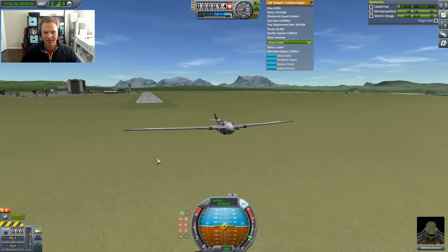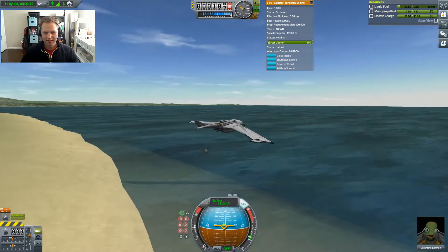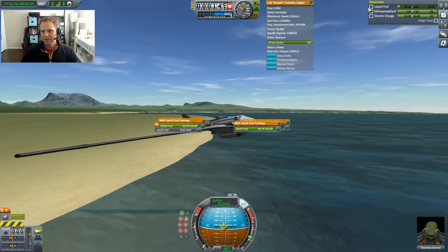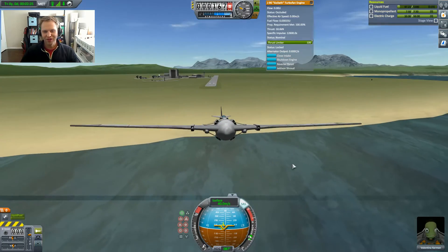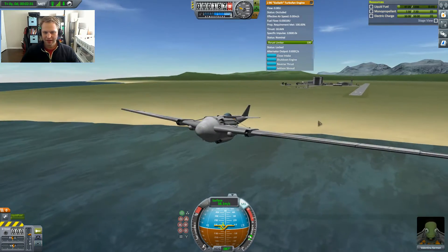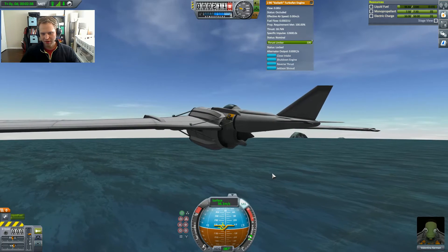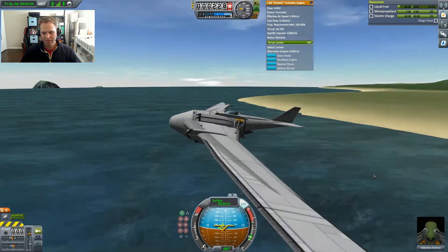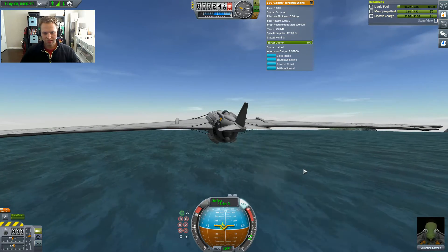Just 40 meters per second. Let's see if we can climb at 10 degrees — we are good. This thing is just sipping on fuel. You can go pretty slowly but you could go pretty far on a very small amount of liquid fuel. The Goliath is actually a really powerful engine — it outputs something like 320 units of thrust at max. So if we kick this up, we will see how fast this can go.